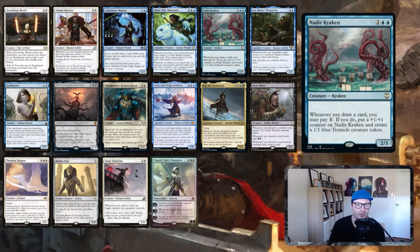Nadir Kraken: whenever you draw a card, you may pay one; if you do, put a plus one plus one counter on Nadir Kraken and create a tentacle creature token. It's right in theme — we're making tokens, tokens draw us cards, we draw a card and pay one to make a token and put a counter. So the creature gets bigger and we go wider at the same time.